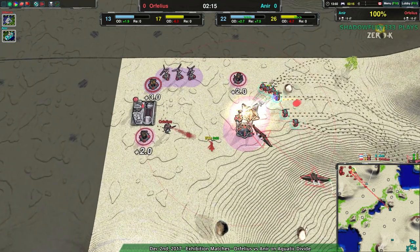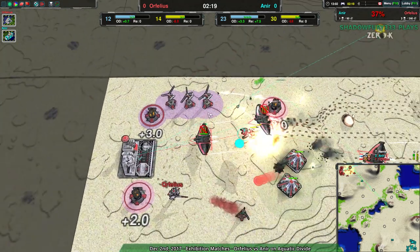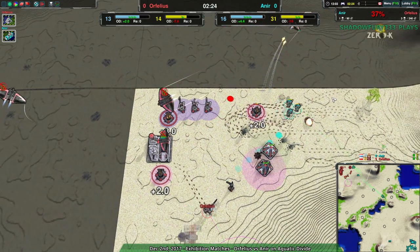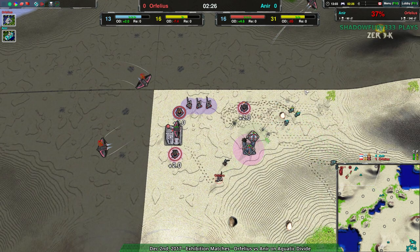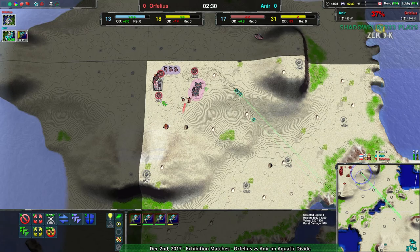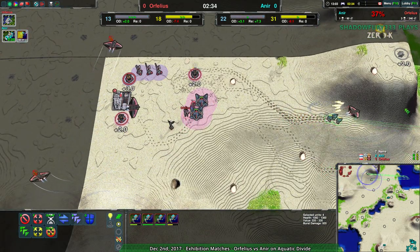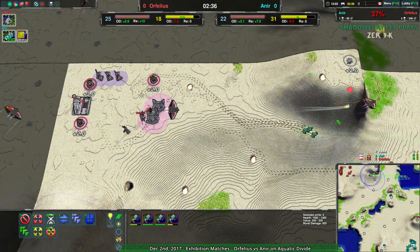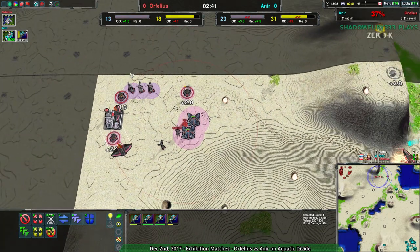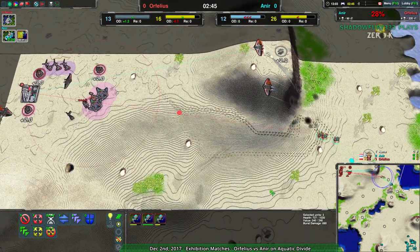They might be losing their commander right now. The ravens are coming in, actually forced to turn back, not able to go to the commander, as the ducks come in providing a massive threat. Even with the ravens coming in and tearing them apart, there's still enough duck force here to easily wreck what's left of Orphelius' base. Anir is in a good spot right now. They are choosing to retreat, however, which I find surprising. They are building anglers though, which I don't find surprising at all — they want that anti-air. Ducks can't easily hit ravens.